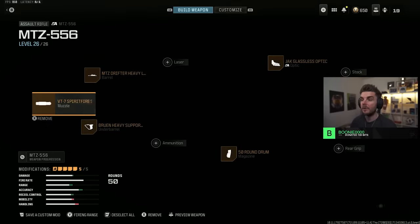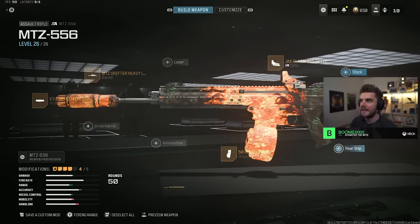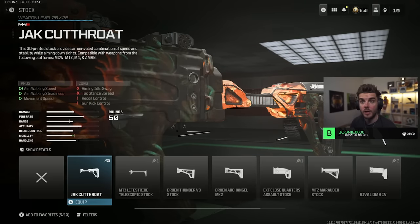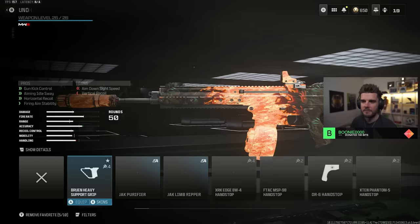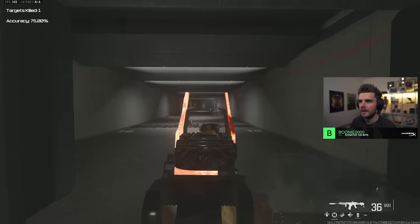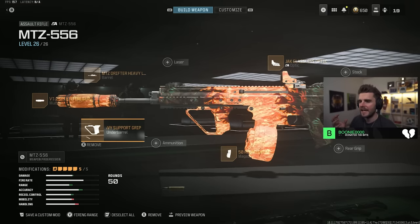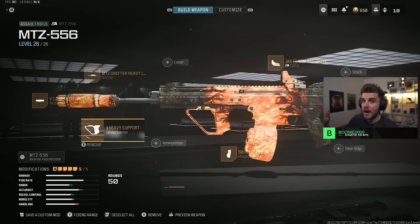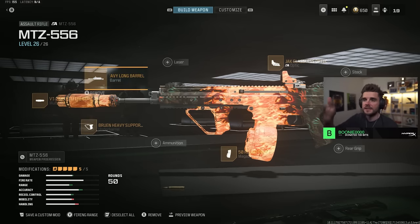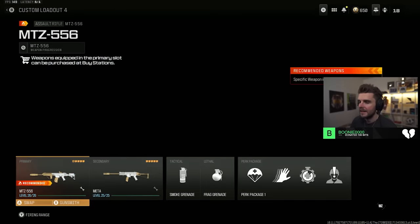This class setup can change depending on what you prefer — you can swap the Bruin Heavy Support Grip for the new Jack Cutthroat Ops Stock if you want a more mobile assault rifle, great for Rebirth Island. For a long distance high fire rate build, it's still pretty mobile but does a bit less damage. It's a friendly weapon if you don't have the best accuracy — higher fire rate than the Holger gives a bigger margin for error. Spirit Fire Suppressor, MTZ Drifter Heavy Long Barrel, Bruin Heavy Support Grip, 50 round mag, and Jack Glassless Optic.